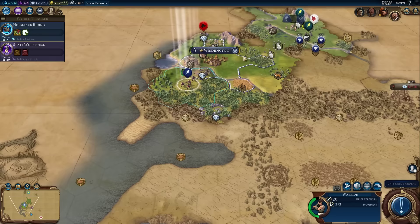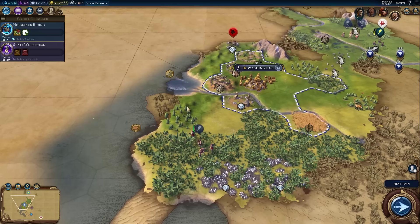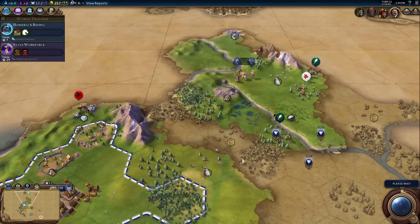There's another barbarian scout to the north, so there's probably another barbarian encampment up here we're going to have to deal with soon. I gambled the scout moved south - and I was wrong. The scout we were chasing is over here. That's a shame, but we'll make do.